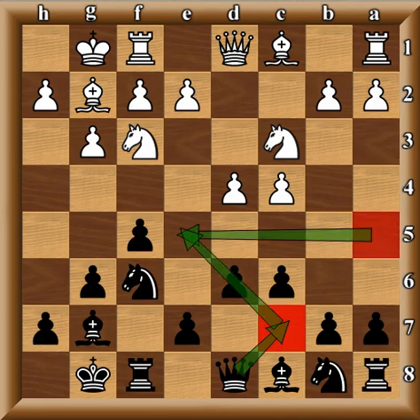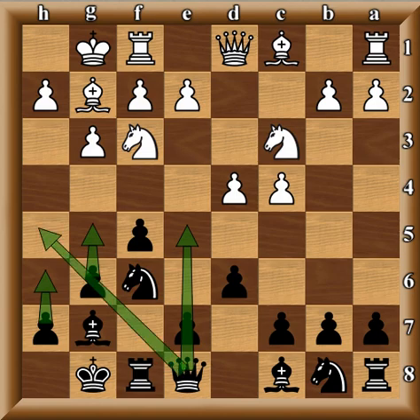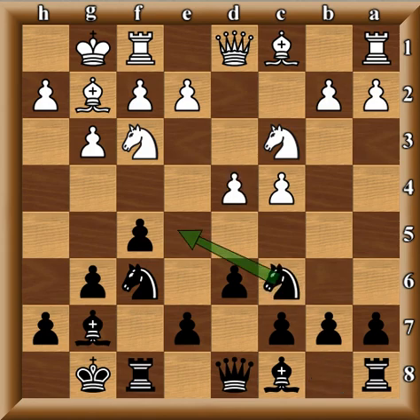Sometimes the Queen ends up helping influence the e5 push — Queen e8 with the idea of pushing e5, and then sometimes later h6, g5, and the Queen transfers over to g6 or h5. So e5 is very important in the Dutch. Knight c6 is more straightforward and to the point, but the downside is it leaves the knight vulnerable to attack. One of the main lines is simply d5, and then the knight either goes to a5 or jumps to e5 where it's promptly exchanged.